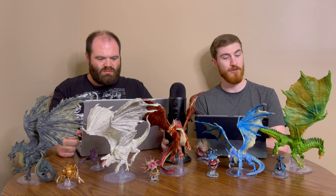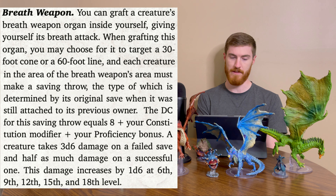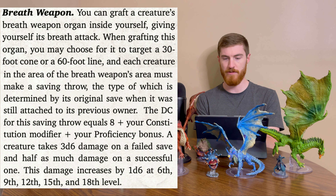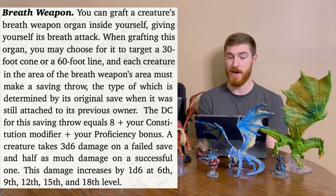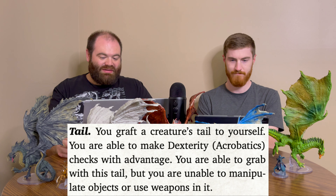The Breath Weapon graft lets you graft a creature's breath weapon organ inside yourself. You choose whether it targets a 30-foot cone or 60-foot line. Each creature in the area must make a saving throw — the type is determined by the original creature's breath weapon. DC is 8 plus your Con mod plus proficiency. It deals 3d6 damage on a failed save, or half on a success, and increases by 1d6 at 6th, 9th, 12th, 15th, and 18th level — up to 8d6 at level 18.